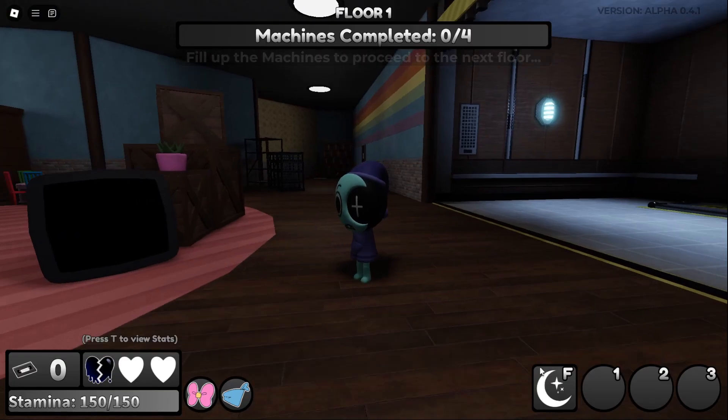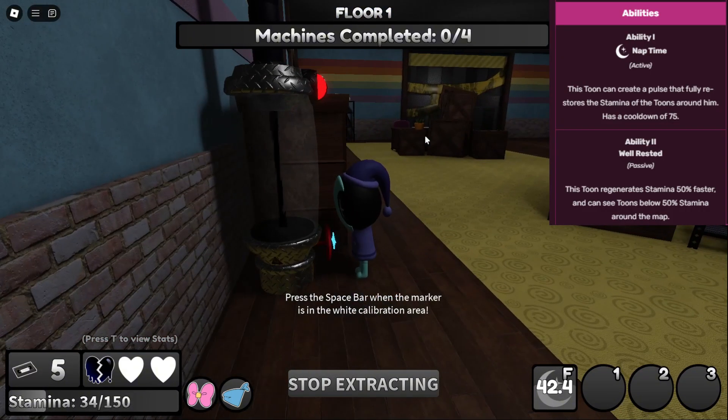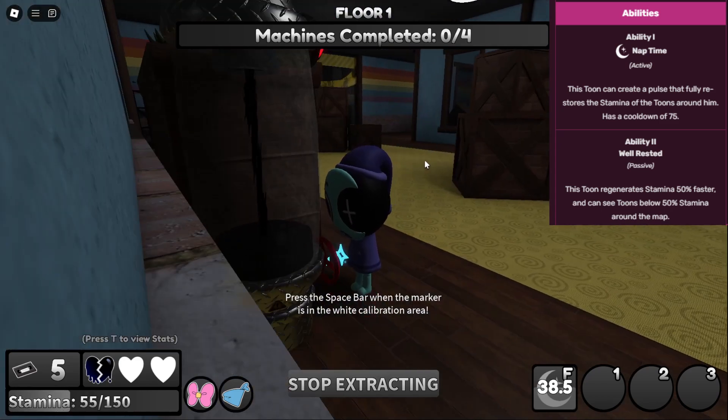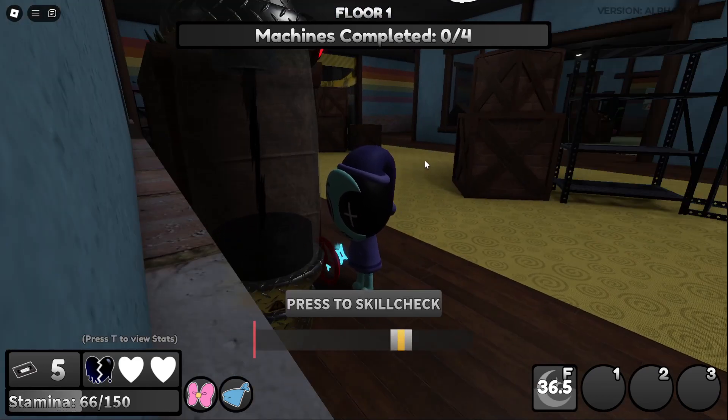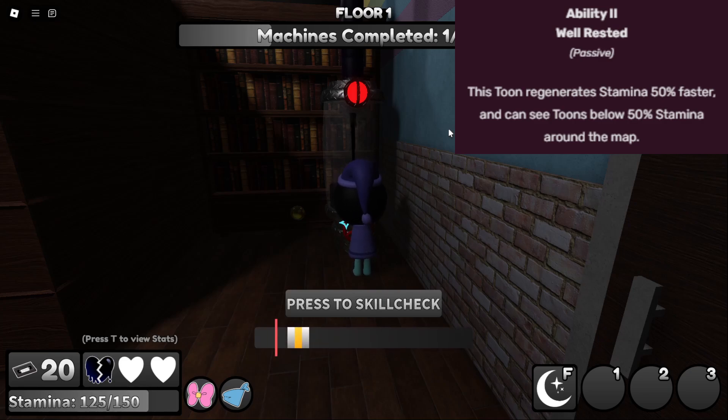So anyways guys, this is the ability Astro has. Astro's ability creates a pulse that fully refills stamina of everyone around him with a 75 second cooldown. Astro's ability also allows him to regenerate stamina 50% faster than other toons, and he can also see other toons below 50% stamina.